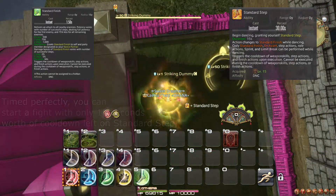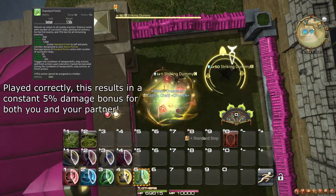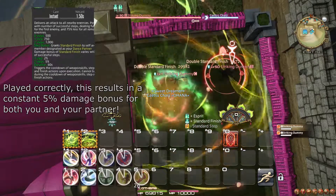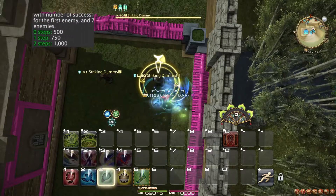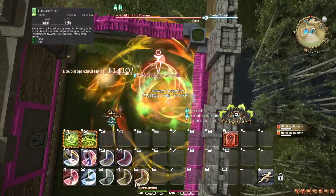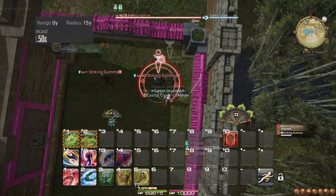Standard Step applies a damage increasing buff to yourself and your dance partner. It also does a very large amount of damage, with one target taking four times more than the rest. This main target is whichever is closest, so use positioning to your advantage.